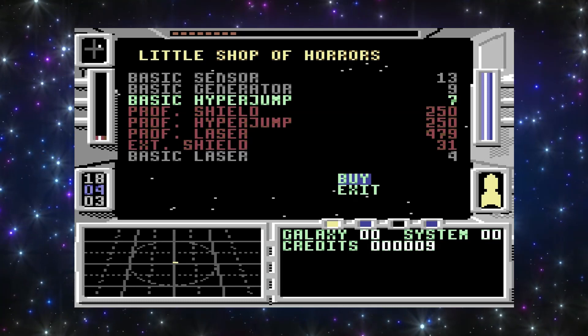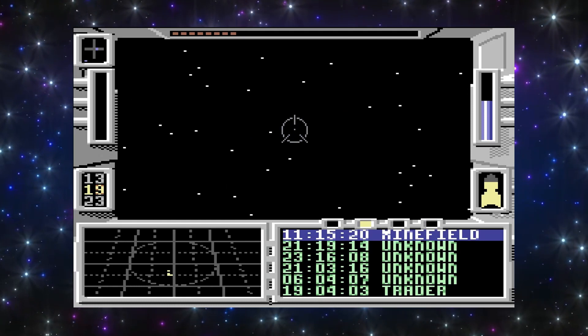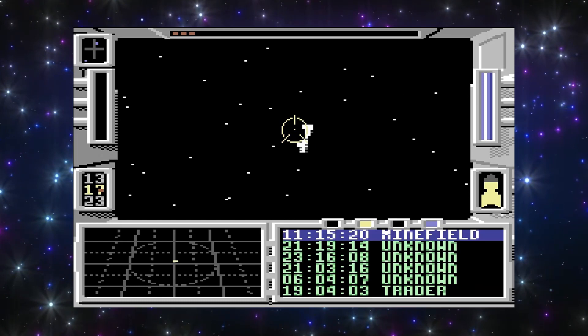Your main functions are waypoints in the bottom right of the screen, and each new galaxy has a new set of them. But you don't know what you will encounter — it could be a minefield, another warp gate, a trading post, and a whole lot of other possibilities.